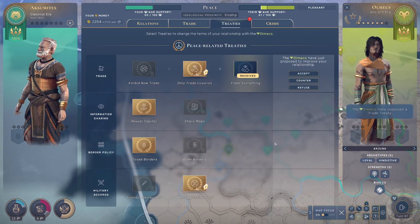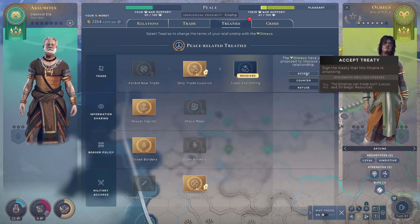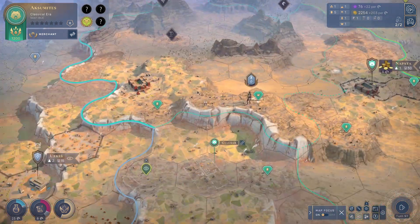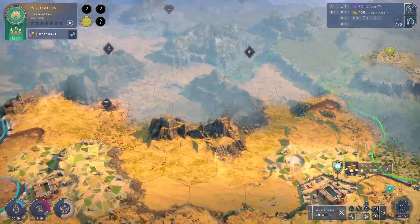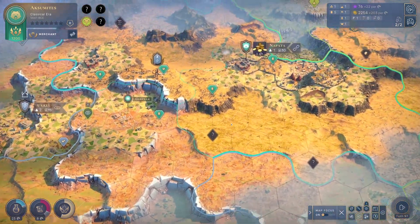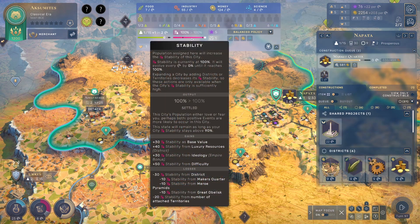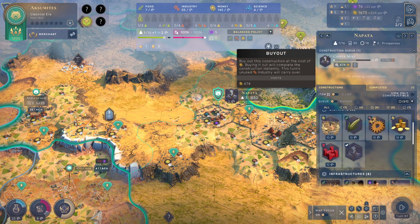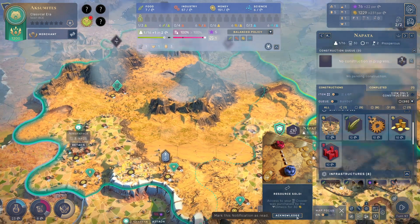I propose a trade treaty — trade everything. Sounds good, we're loyal. Boom! This will be a blessing for all parties. We have less war support, that sucks. Three turns left on the obelisk, 25 turns left on Standing Army — we definitely need that ASAP. We're getting so much money it's crazy. I have 100 stability still. Food, money — we need more influence. I'll just finish this and finish the copper mine too.